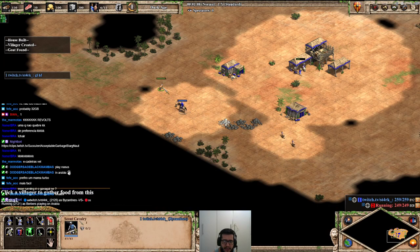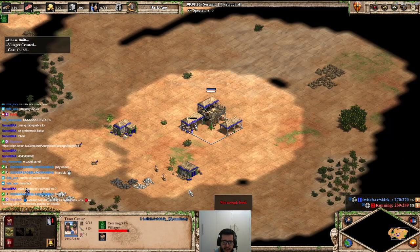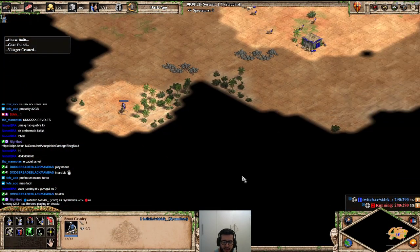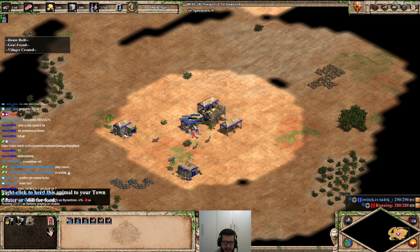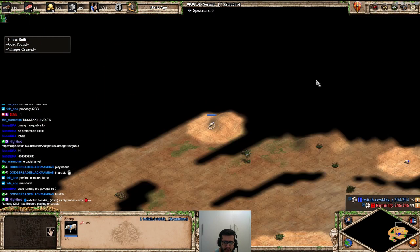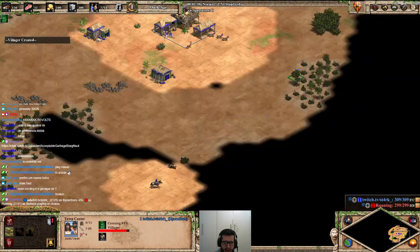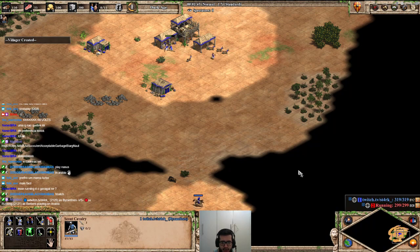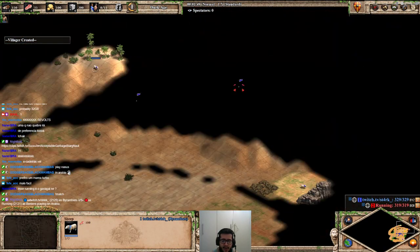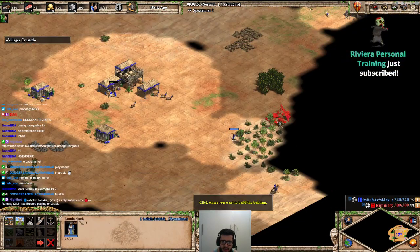If you need to make camels, for example, you have to win with numbers, not with quality — but that's okay. Against Berbers we might suffer a lot with mobility, because they have a great combo using mobility in the later stages of the game. If they just combine camel archers with whatever they want, they'll have a strong combo with mobility. I'm thinking camel archers and hussars will be the best combination for the Berbers to use.